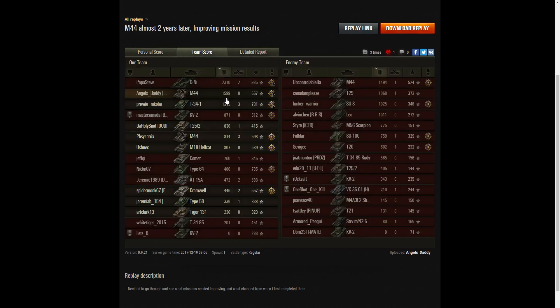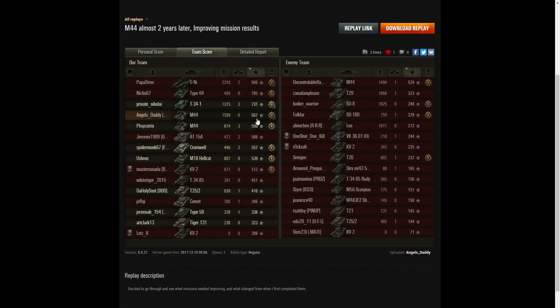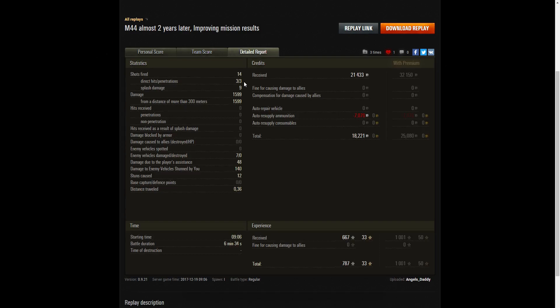He did 1,599 hit points of damage and came second on damage. He didn't get any kills, so he was well down the table when it came to kills, but he did score fairly nicely in fourth place with 667 base XP. He fired 14 rounds, got three direct hits, three penetrations, and nine splash damage. All damage was at more than 300 metres. He hit seven of the enemy but didn't kill any. Damage assistance was 48 hit points and stun assistance 140, causing 12 stuns. He received 21,433 credits and after ammunition resupply still had 18,221 left.